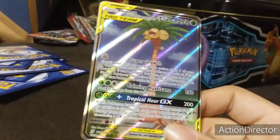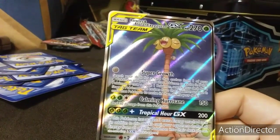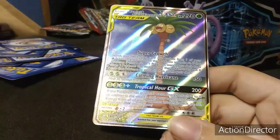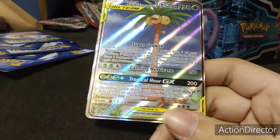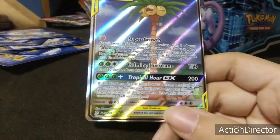I got this from my pack — Roulette — and Onyx Secure GX. His GX attack is 200: Tropical Hour.